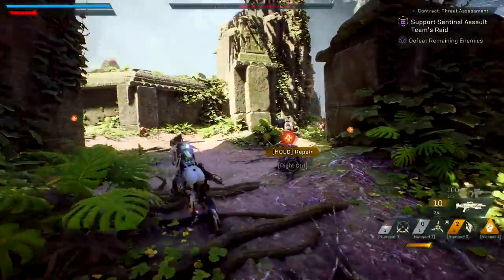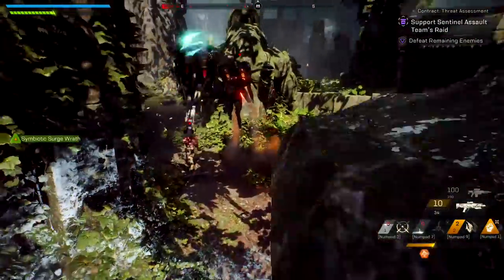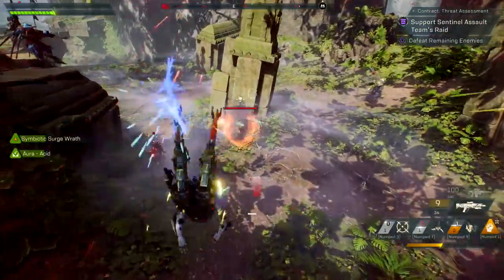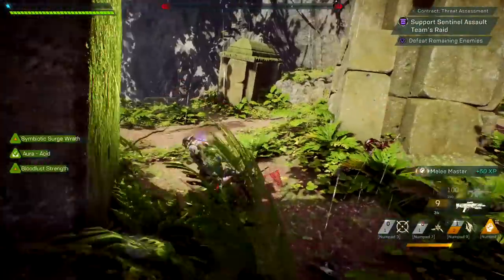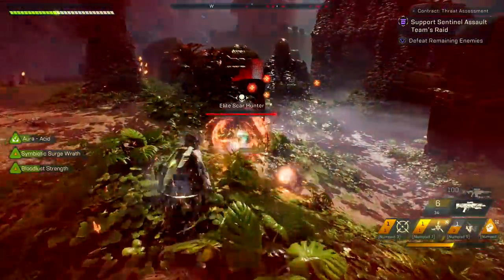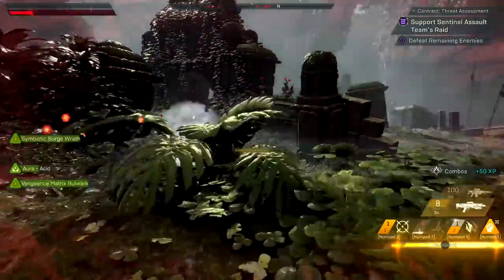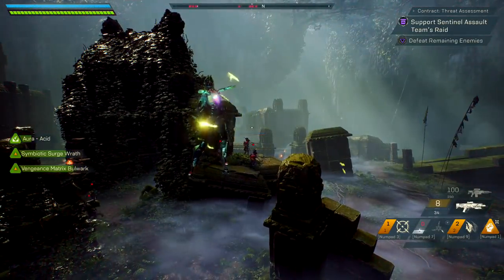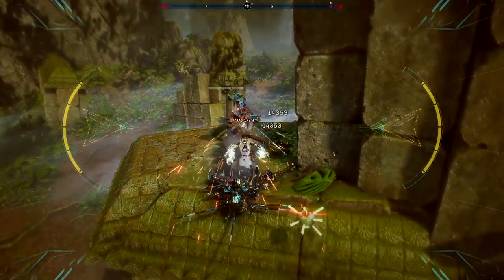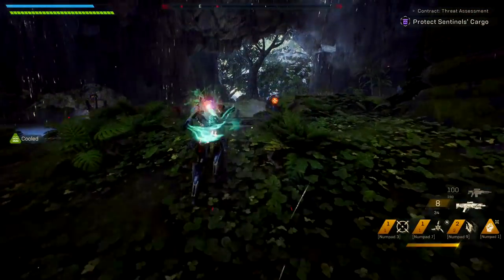I've completed the objective and just have to defeat the remaining enemies. We'll apply the Freeze. I'm not going to have an Aura unless I use my Shotgun to pick one up, so I'll do that. The Acid Aura is alright — it's going to increase the target's damage. I'm going to break his shield from range so I can prime him with the Acid, and then we start going in. I do have my Emergency Power — I took a bit too much damage — so we'll activate the ultimate to recover all of our health and enter this invulnerable state.